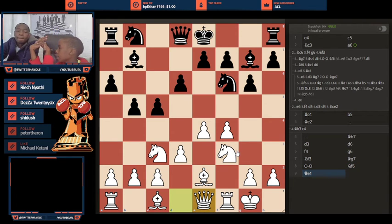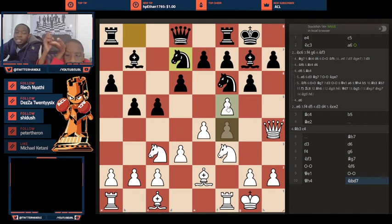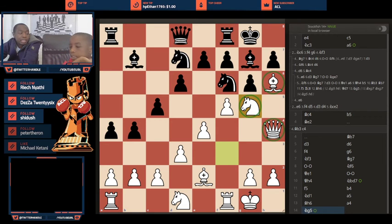After Bishop B7, he goes D3 because Black was threatening B4. Black goes D6, F4, G6, Knight F3, Bishop G7, castles, Knight F6, and Queen E1. Black castles, and White plays Queen H4. Black goes Knight BD7, and here White starts the plan — the second stage. He goes F5, wanting to play Bishop H6. After B4, Knight D1, A5 — Black is trying to create counterplay on the queenside — White goes Bishop H6, then A4, Knight G5. Now the second part of the attack is in place.